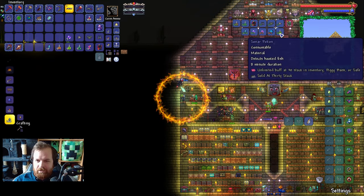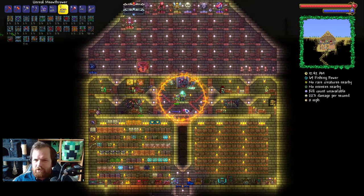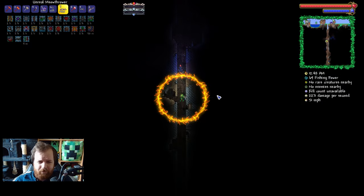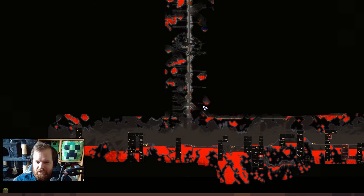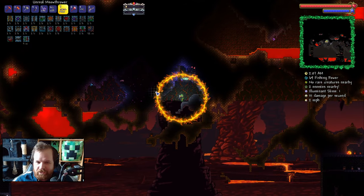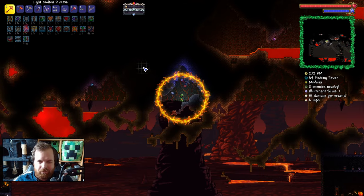So then: high-end bait and souls of light. All we've got to do is find ourselves wherever the heck the hallowed biome is. If I fall down my central elevator here, I'll come across the hallowed. We've got the underground crimson here, which leads me to believe the underground hallows has got to be on my left. Go to the left-hand side and bada-bing bada-boom — we do have ourselves an underground hallow.